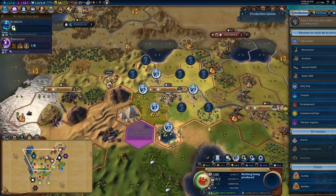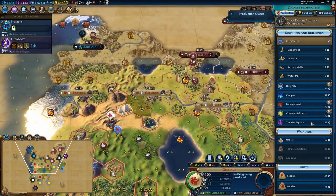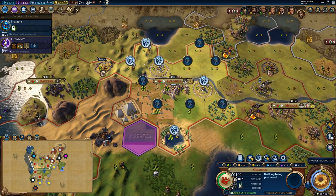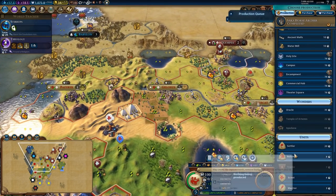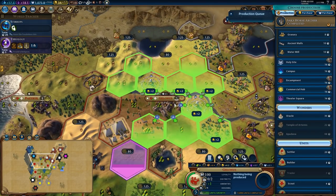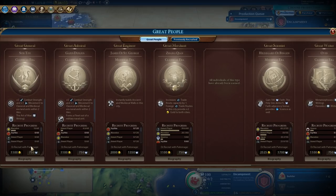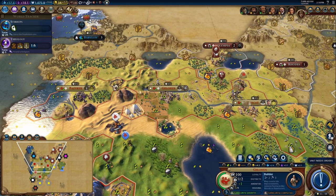This city could really use a granary, but I also super need an encampment. Currently I don't need this food so I'm going to work these hills, because the food is unnecessary since the city can't grow anyway — it doesn't have a granary. What it does need is a builder to improve these hills to get its production up. So I might spend eight turns building a builder here and that would boost this city. I have two builders on the way but I also need encampments, so I might throw down an encampment over here and then a commercial hub later. We also need to start generating great general points because we're a little behind Macedon already. I think I'm going to go builder first because the extra production should pay off in the long run.